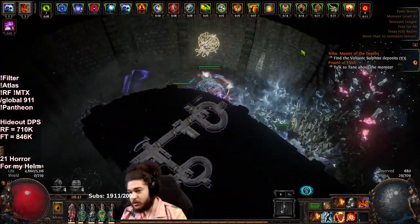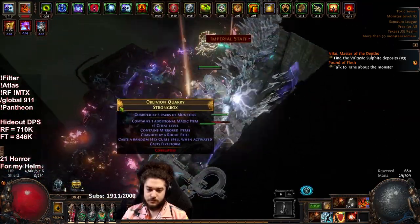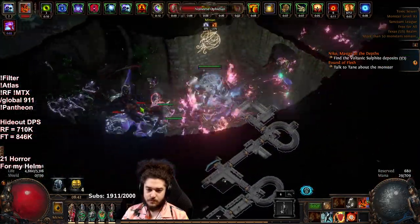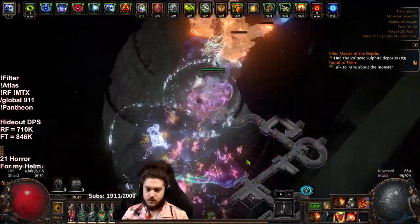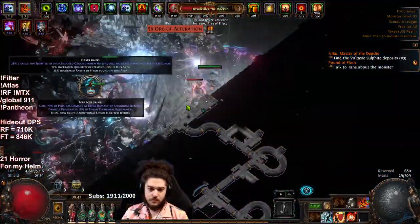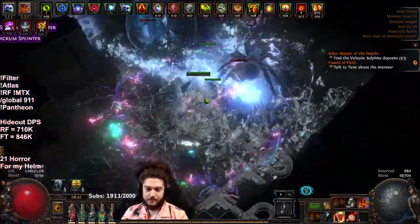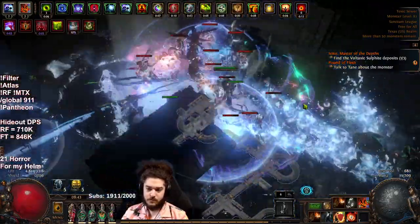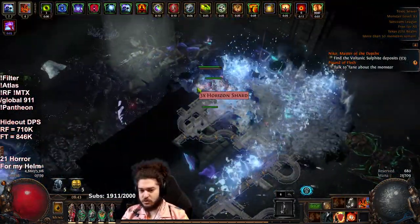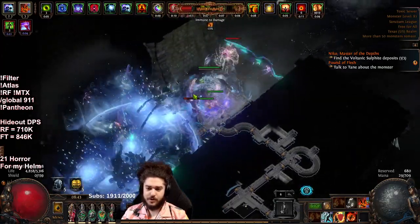Now this gloom shrine might be a little too unethical for some of you so I will turn it off for the remainder of the map. I was also thinking you could do this strategy on the Vaal Cathedral — I think assuming it's still available, because it's kind of like Crimson Temple but has a much better layout for expedition.